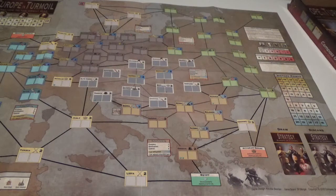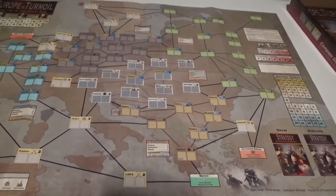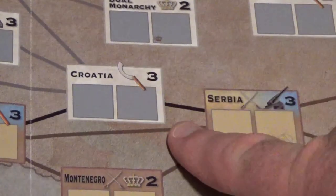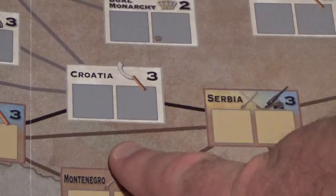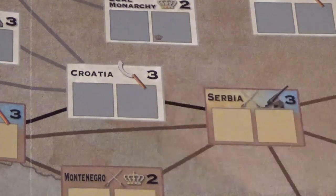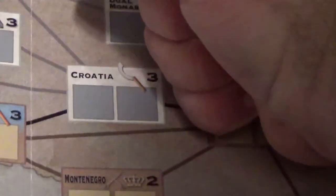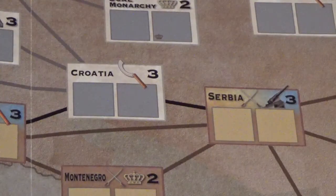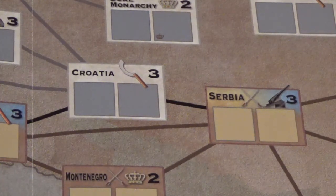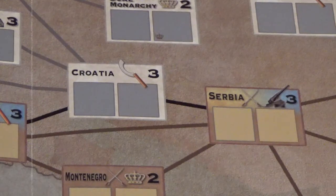I also like that the support checks — similar to coup attempts in Twilight Struggle — can't push a space above its printed value. In Croatia, for example, that's three. In Twilight Struggle you can get a huge die roll and dump eight points in; you can't do that here. The most you can do is put enough in for control. If you want to build it up higher with ops, that means you're taking away from other things — so you'd better really want that space, because you'll pay for it elsewhere.